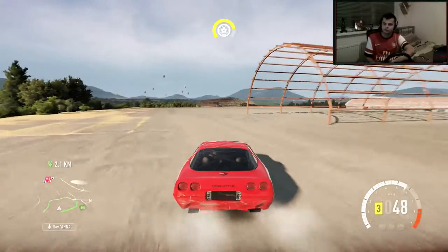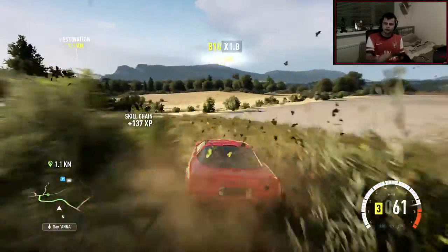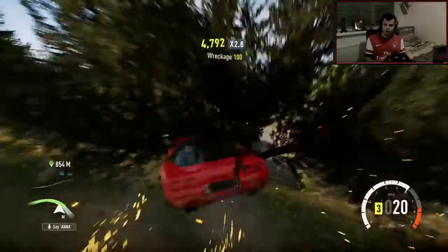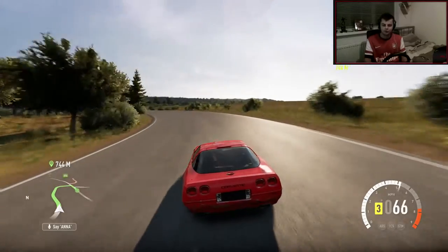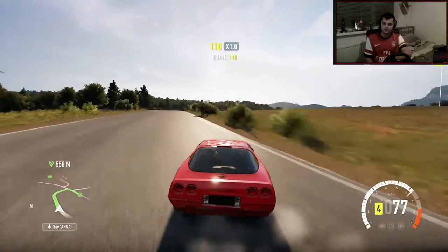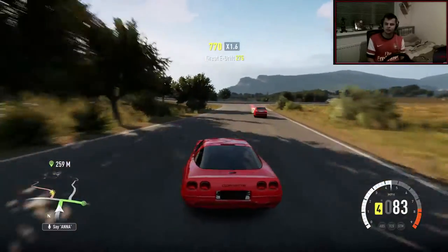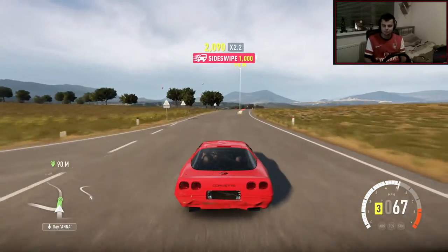Oh, I thought it was like another area — I was so confused. Oh god, this looks like a cliff. No, it's not a cliff. I don't know what that was. Trees. There's a lot of trees, I don't like them. I was going to do an entry onto the road but it just denied me. This car is feeling amazing. I just really like drifting this car. It just drifts so nice, it sounds nice. It's a Chevrolet Corvette. What else do you want?